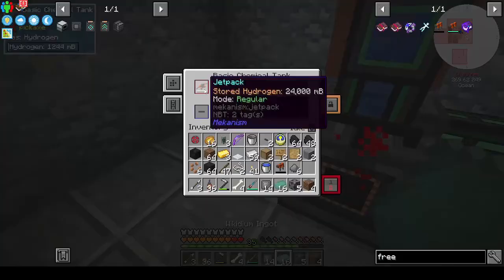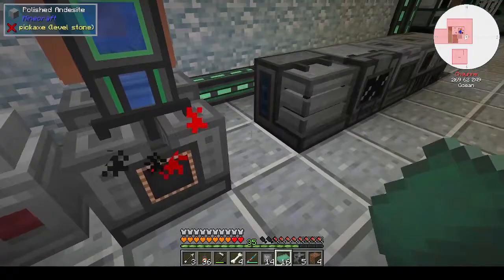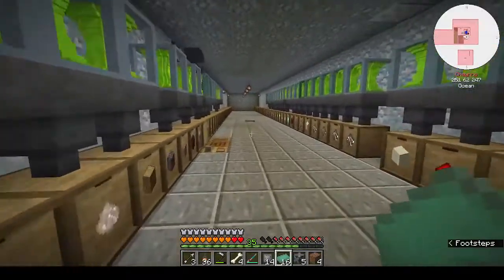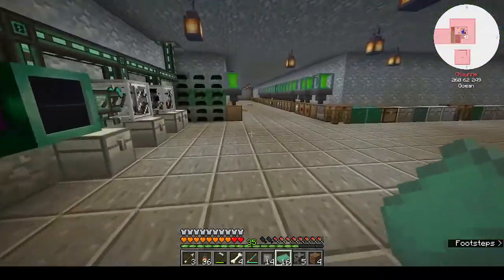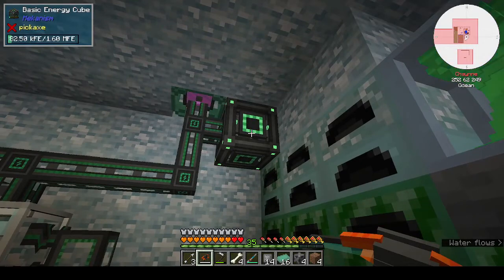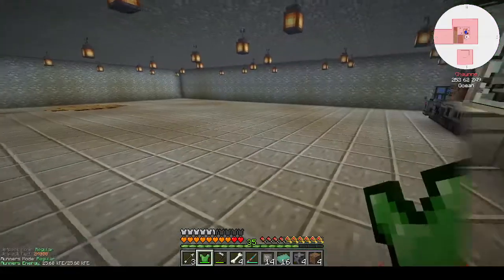You're charged. That doesn't have a charging slot — but you do have a charging slot and it doesn't charge. What can we charge things with if we can't use that? If we make a basic energy cube, I'll put the free runners in there to charge. Nice and charged.